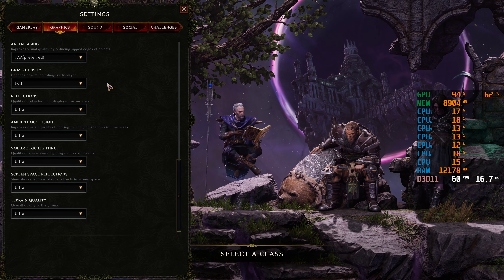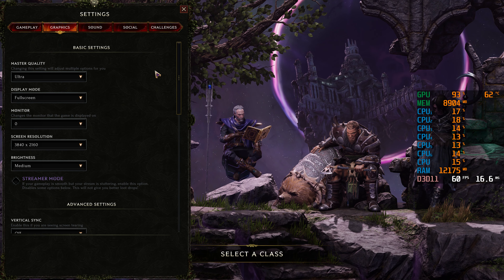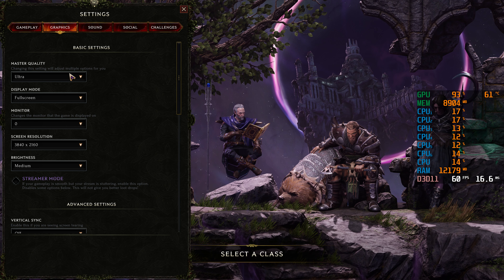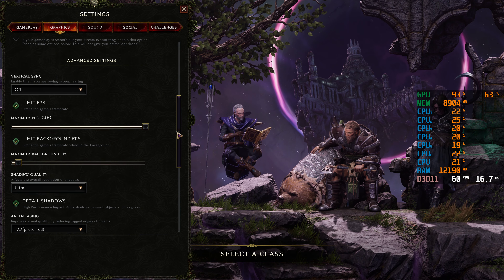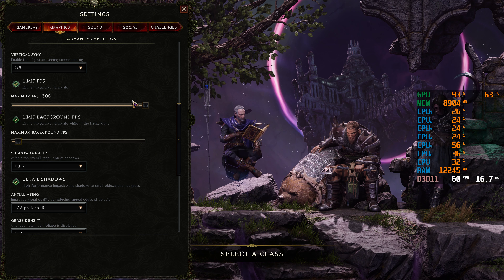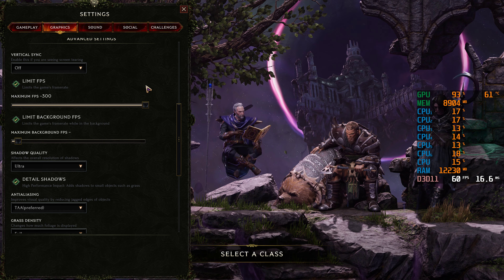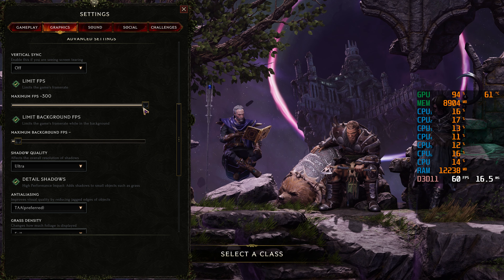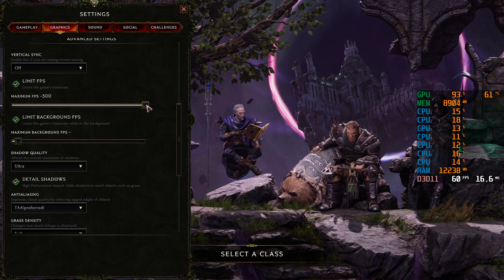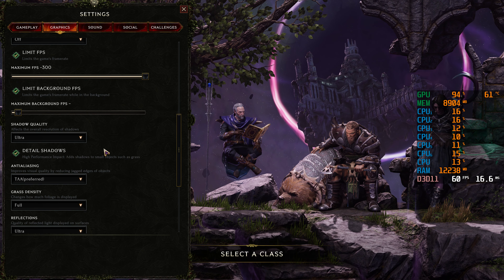Let's go to the settings. We're going to be running on the ultra preset first and foremost, full screen 4K native. Looking at the options, this game actually is a little bit more friendly than I would say the Diablo series are. No vertical sync, maximum frames are set to 300 — let's see if we reach that. No background FPS since we won't be alt-tabbing out.